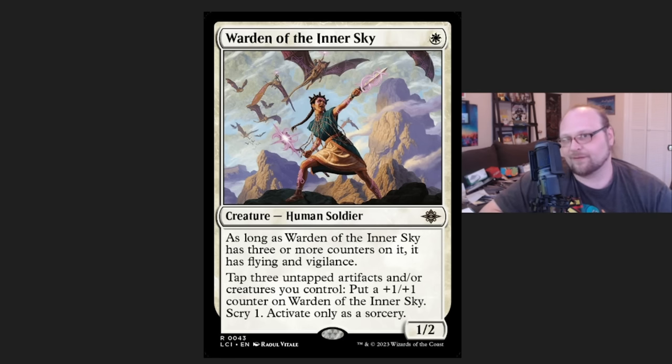Warden of the Inner Sky is showing up not only in those Boros lists, but also in a couple of blue-white lists. Obviously the Soldiers list plays it. It's in one of the Mono White Humans lists. And there's another Azorius aggro — not Soldiers — deck that this card is also showing up in. So really seeing a lot of play here. It's more or less replaced the guy that gets plus-one plus-one counters and blows up artifacts or enchantments. When I'm wrong, I'm wrong — I didn't much care for the look of this card, but it has been pretty impactful in the early days of the season.